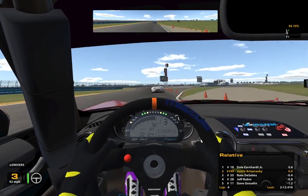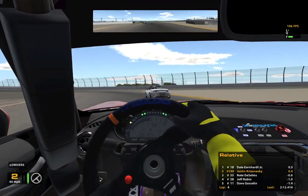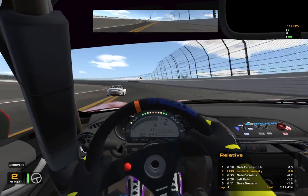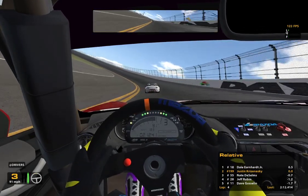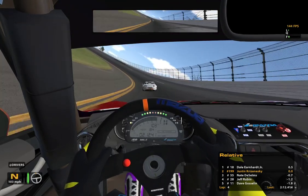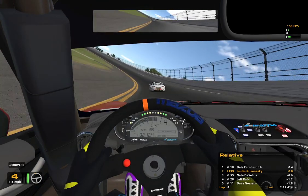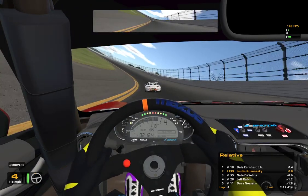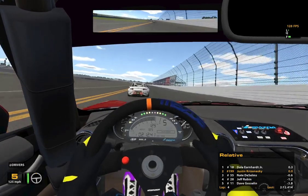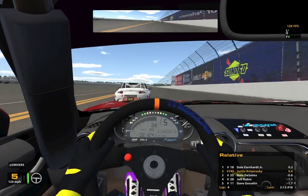I'm going to test that on the oval — the limiter blinks at you, because maybe I'm shortchanging myself on RPMs. Right when it blinks is when you get to the limiter, apparently. Which is fine — good to know. So this time we will get to see, and we're not going to be close enough to make a pass, so we'll get to see kind of where we need to be as far as distance to get a nice tow.